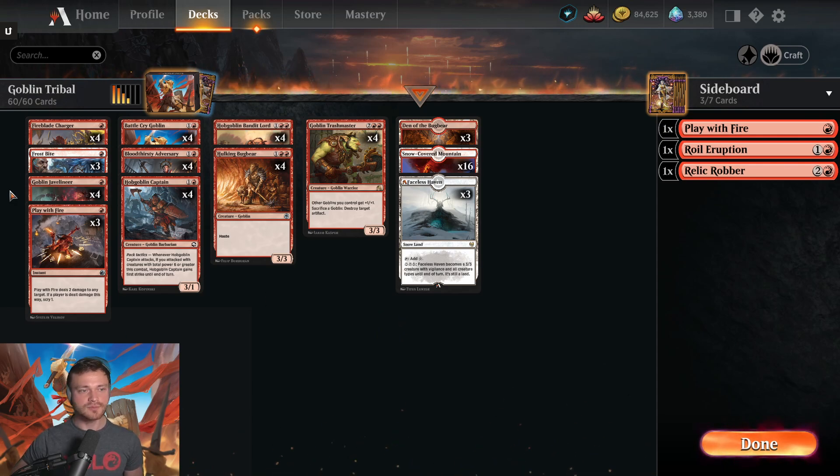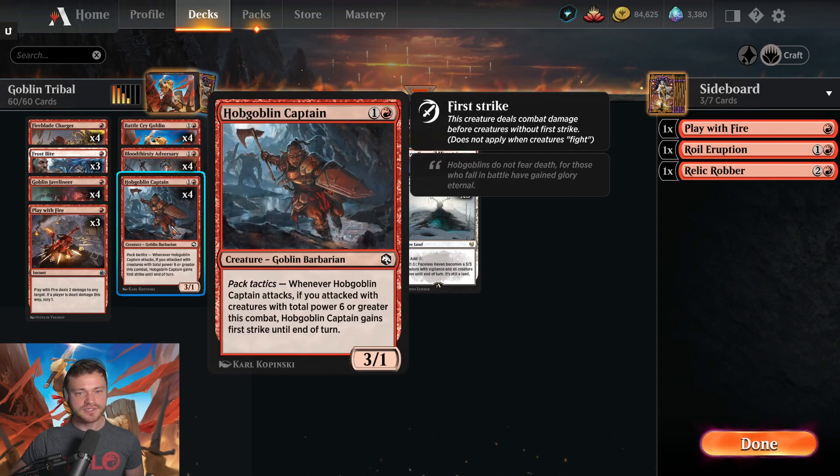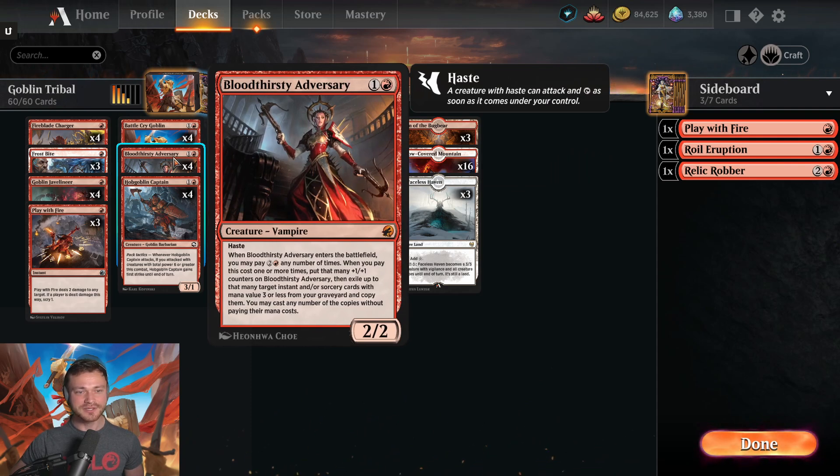Keeping it quick and dirty today. We've got Fireblade Charger and the Javelineer in the 1-drop slot, Hobgoblin Captain in the 2-drop slot, which is a 3/1 that can gain First Strike. There aren't as many Goblins as we need, so we're actually throwing in Bloodthirst the Adversary, which is a Vampire, not a Goblin.